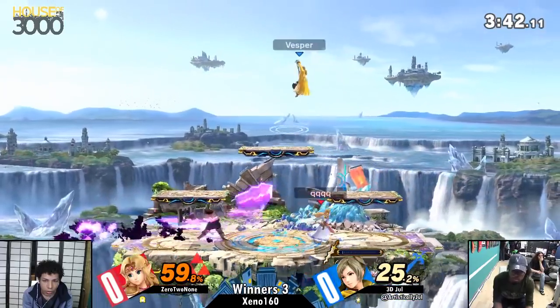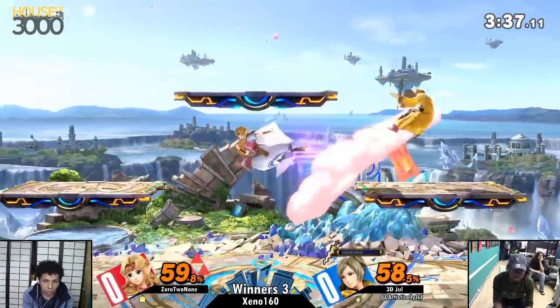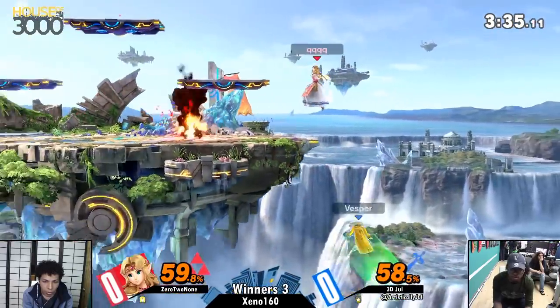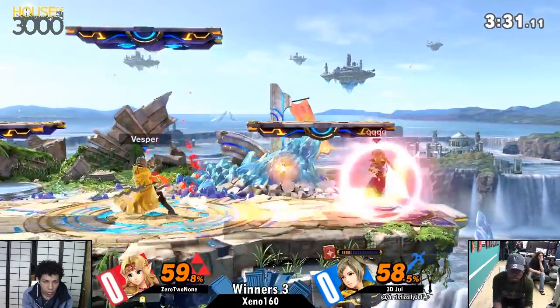You can't do that if you don't have Fire Book. And you can't do the Rapid Jab if you don't have Elwind. Zelda going for the Meteor Smash, which is the official name of her down air.